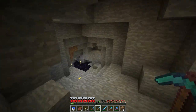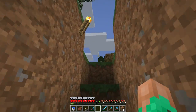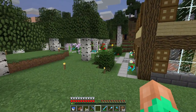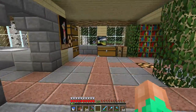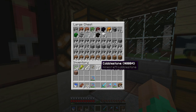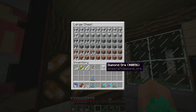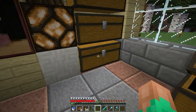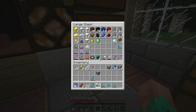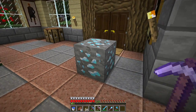Let's go ahead and get back to my base so we can start some building. Now that we got our diamonds, lapis, and miscellaneous ores we can put it away. I'll go ahead and break the diamond ore with my fortune pick — let's see how many diamonds we get. Cross your fingers.